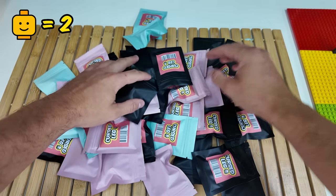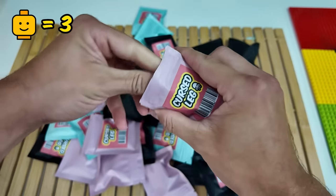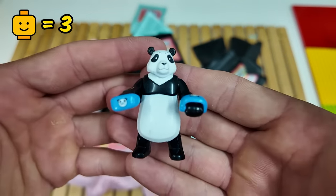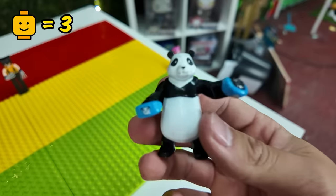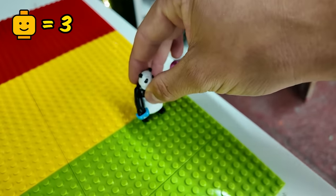For the next one, let's see what we've got. We got a panda with knuckle dusters — this little guy looks like he's ready to throw hands. For that reason, we're going to call him King Poo Panda. I don't think he's that cursed, so I'm going to put him right next to the Cuddle Team Leader.